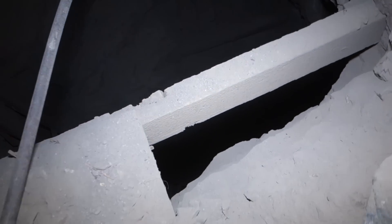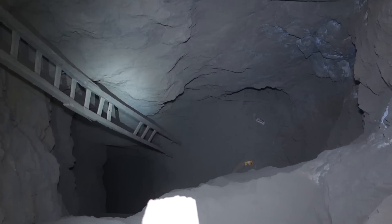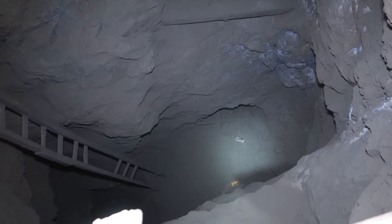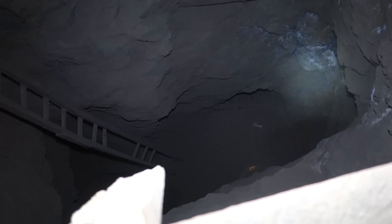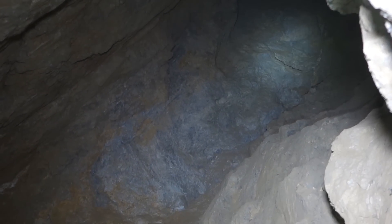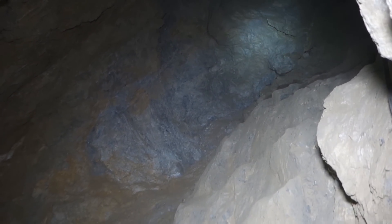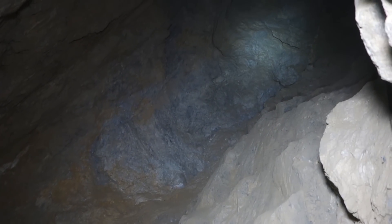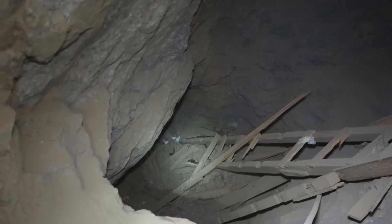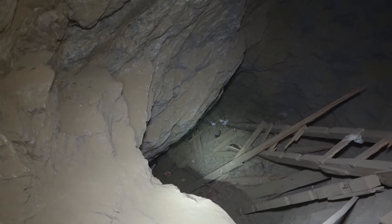I'm going to carefully hold the camera over and let you have a view down. It looks like the shaft continues down another maybe 60 to 70 feet because of an incline. Over to the right there looks like there's another level about 30 feet down, so we're going to try to rappel down to it and see what we find. I rappelled down about 60 feet lower than the level we were on before. The level that I saw about 30 feet down didn't go anywhere, but I'm on a drift level right now. The shaft stops about 15 feet lower than this level.